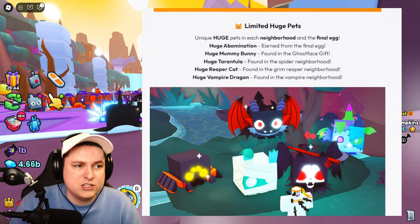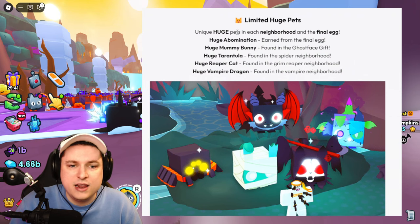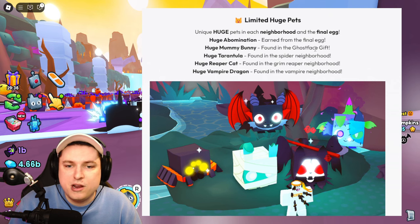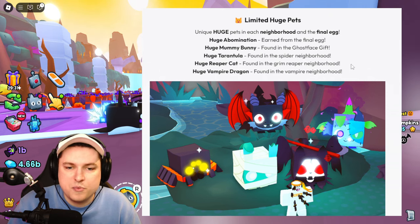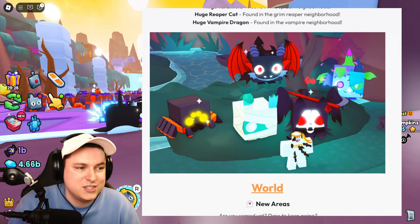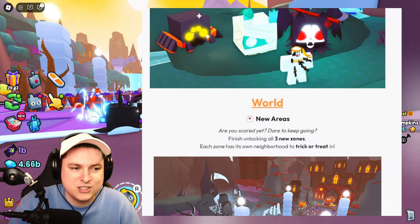We have new limited huge pets obtained from each neighborhood and the final egg. We got the Abomination from the final egg, Moby Bunny from Ghostface, Tarantula from Spider Neighborhood, Reaper Cat from Reaper Neighborhood, and Vampire Dragon from the Vampire Neighborhood — which is absolutely awesome. There are a lot more huges to collect, which is always very cool.